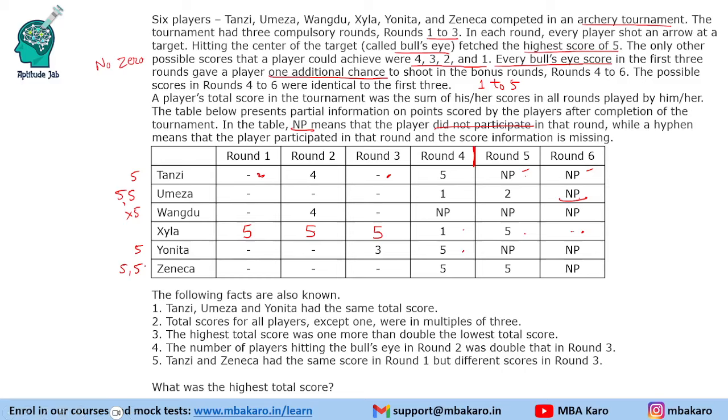Now let us use the facts to fill in the information. Fact 1: Tansi, Omeza, and Yonita had the same total score. Fact 2: Total scores of all players except one were multiples of 3. So all players have multiples of 3 except one. These 3 players cannot be that exception because they share the same score, so their scores will be multiples of 3 — denoted as 3x.